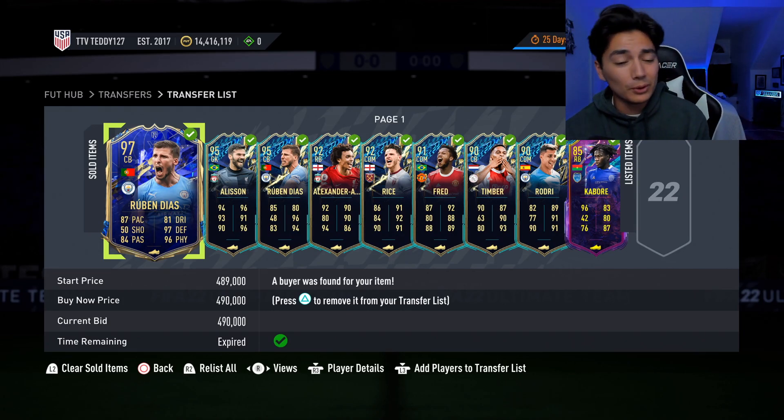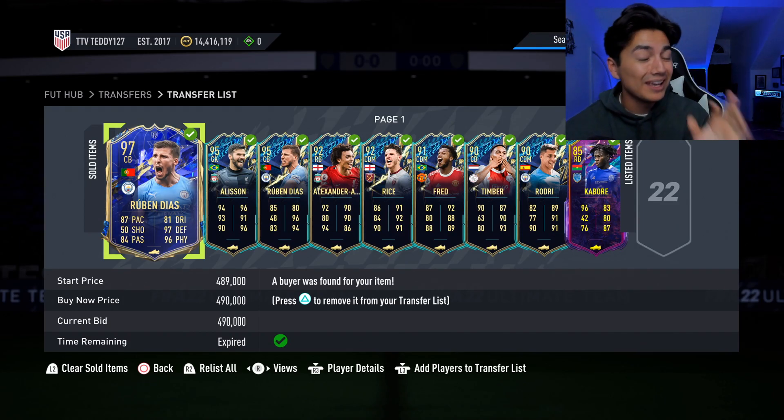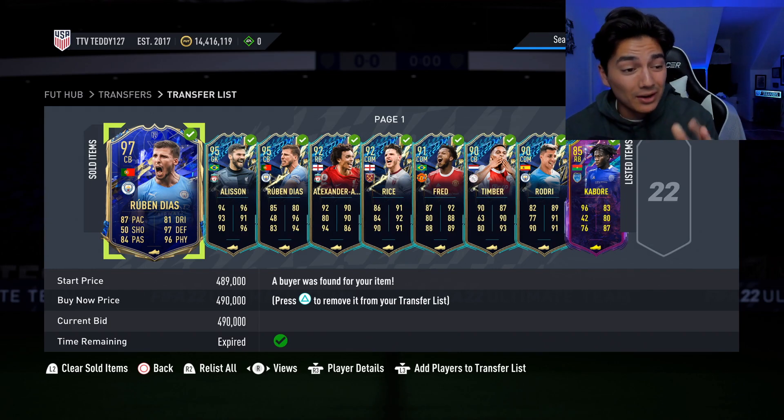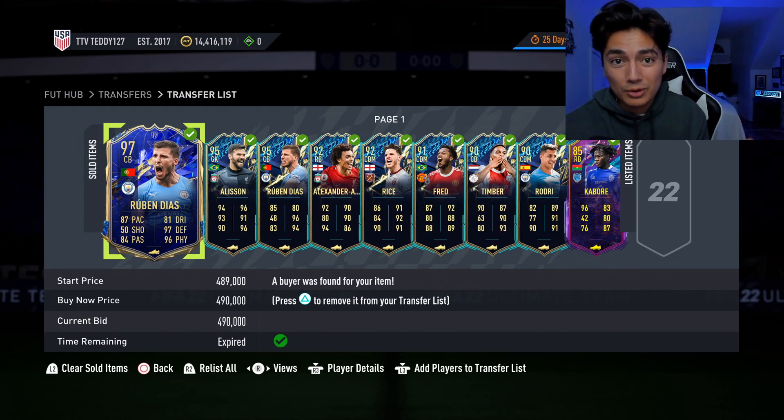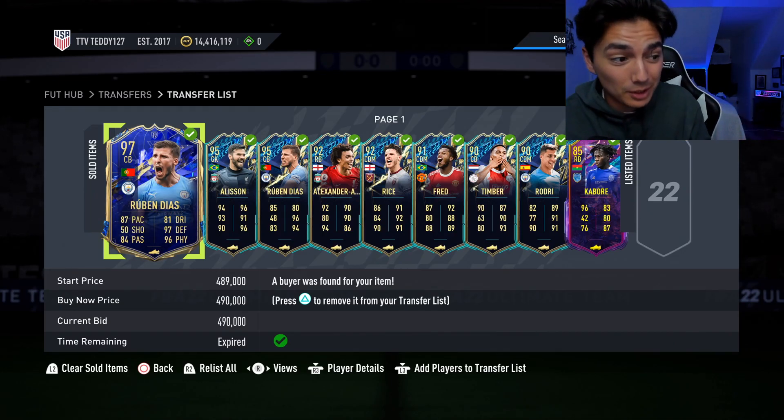We're also going to get into some of the Premier League filters we talk about quite often - Premier League goalkeeper, left wing, and right back. They went up a ton. They were min-priced at like 400-500 coins on Sunday and went up to 3,000 coins, 5,000 coins. It was crazy.